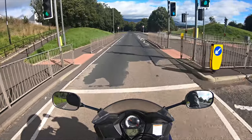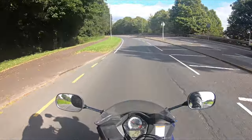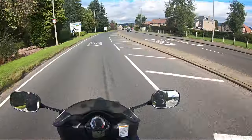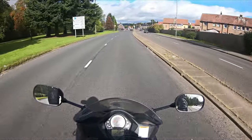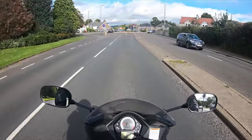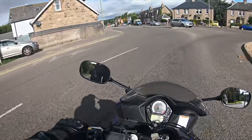A lot of mini roundabouts are in built-up areas, like housing schemes and places that have T-junctions or crossroads, and what they've done is put a little mini roundabout there to help ease the traffic. Mini roundabouts don't have islands as such — they're basically just a bit of white paint, a circle. Sometimes it can be raised just a little bit, and other times it's just a flat circle on the ground.